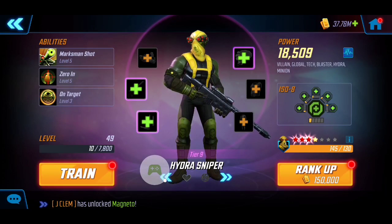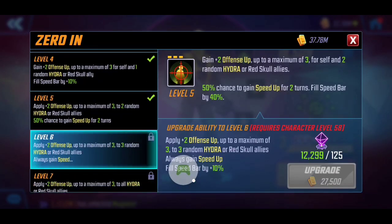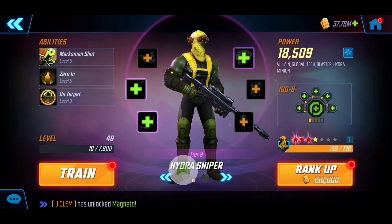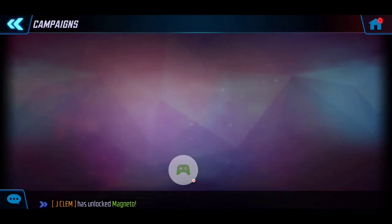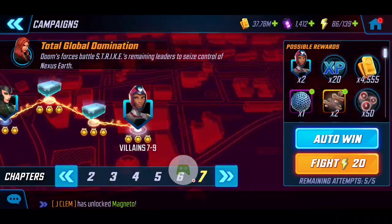Last but not least, I'm bringing Hydra Sniper. Normally he's slotted with the Red Skull Hydra team, but his abilities are just too good to go unnoticed. His special ability gets two Offense Up buffs and can apply them to two random Hydra or Red Skull allies. We're going to fully take advantage of that, especially if it lands on Baron Zemo — we can really utilize that Offense Up to blow out our targets. With that said, let's dive right into the gameplay.